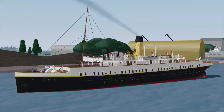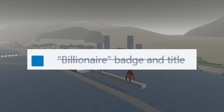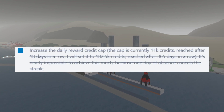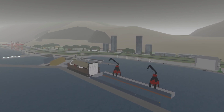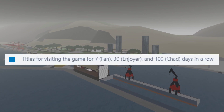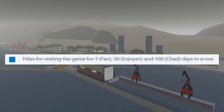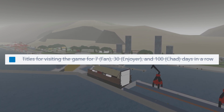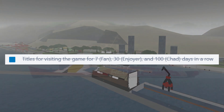To start off, the Nomadic-class tender will receive an interior. A billionaire badge and title will also be added, and the daily reward caps will be increased. There will also be three new titles added to the game. The first title, called Fan, can be achieved by visiting the game seven days in a row. The Enjoyer title can be achieved by visiting 30 days in a row, and the Chad title can be achieved by visiting 100 days in a row.